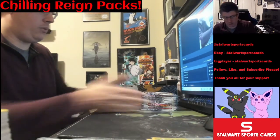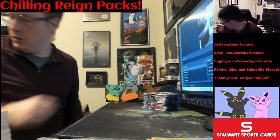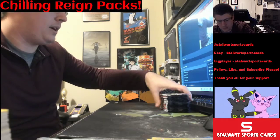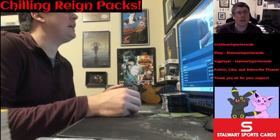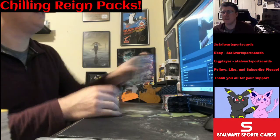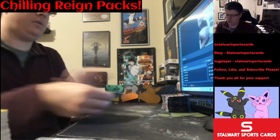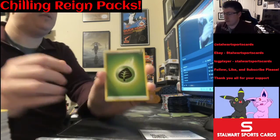What's up guys and gals, it's your boy Hayden from Star Wars Sports Cards. We've got some Chilling Reign — I picked up 15 packs, already took them out of the blister case. I'll post the code cards on my Instagram so make sure you like, follow, and subscribe. 15 packs at $3.99, 15 times 4 is about 60, plus tax — so we'll say 65 to 66 bucks.